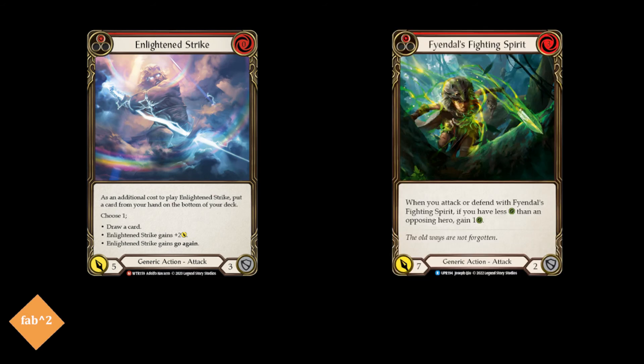We actually run a couple of attack actions as well. Since the opponent will likely be prepared for you to solely use arcane damage, these attack actions can end up taking them by surprise. Enlightened Strike is a powerful and flexible attack that can be used with awkward hands with fewer blues than we might want, and can hit hard for 7 if that's the mode you choose. The new card Fiandrol's Fighting Spirit also hits for 7, and can gain you life if you attack or block with it while your life total is below your opponent's. Since Icelander naturally comes with less health than other heroes, this can be used to great effect near the start of the game.